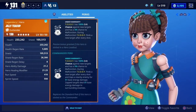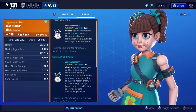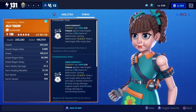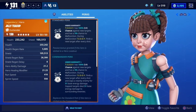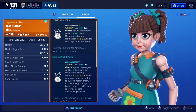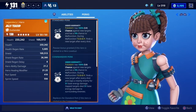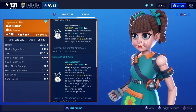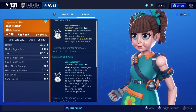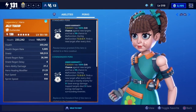Her perk for this character as the Commander is Under Warranty Plus. Teddy has a 100% crit chance against new targets and has a 5% chance to malfunction. During the malfunction, Teddy will find a new target after every shot and zap nearby enemies for 51 base energy damage, and zap targets deal 51 base energy damage to surrounding enemies.